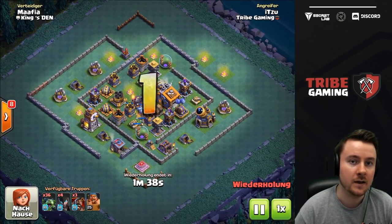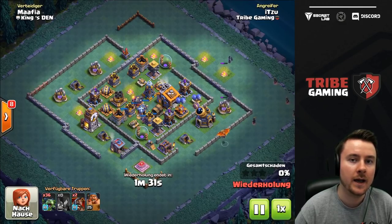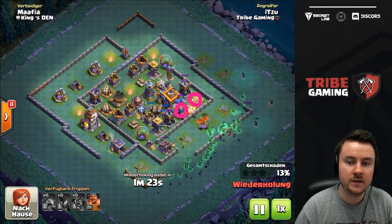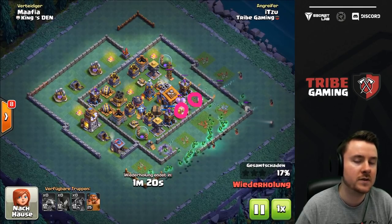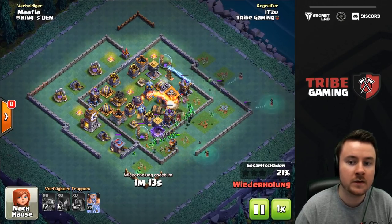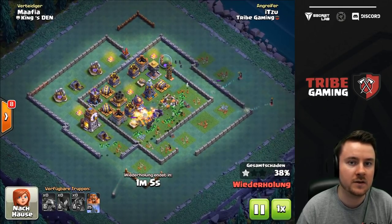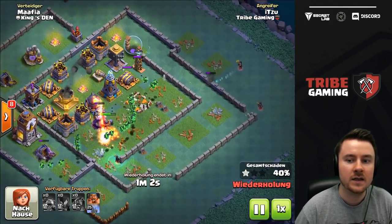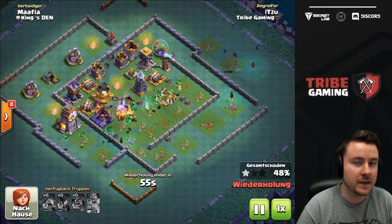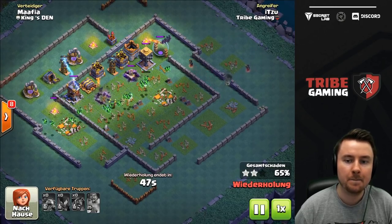Now we're jumping to the next attack: night witches with hawk gliders and minions. Minions are super strong right now because of the extra army camp — they have so much damage. What I try to do here is stun the defenses that are most powerful against my army composition. A cannon could have completely wrecked my witches, so I stunned it. I also tried to stun the air bomb defense, though that took two tries because hawk gliders' gliders can die in the air — so don't send them into too many air defenses.